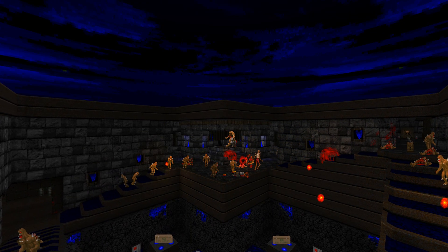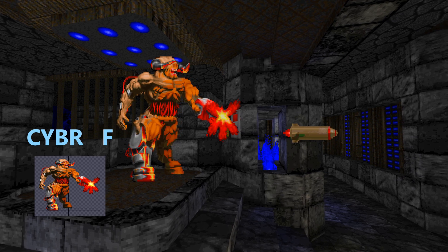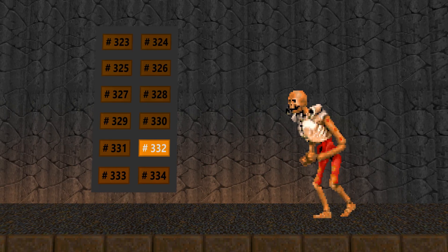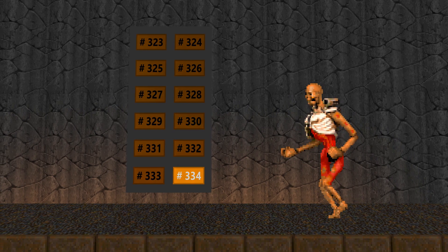What is a state? A state in Doom is a very simple concept. Take a look at this enemy launching their attack — they are displaying a certain frame of animation and performing a certain action. These things combine to define the state. There are of course many frames of animation, so the enemy has many states and is switching between them all the time.